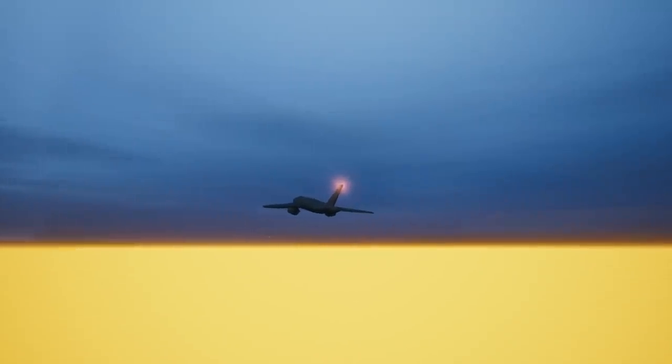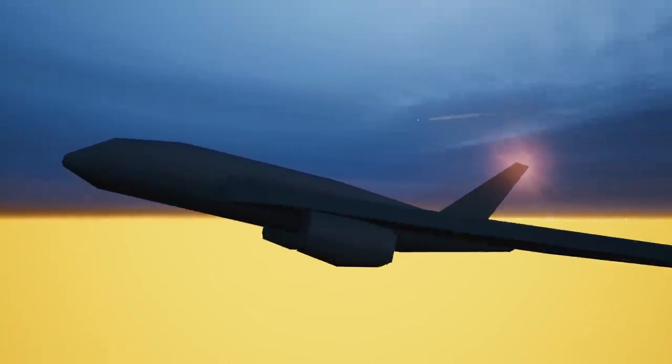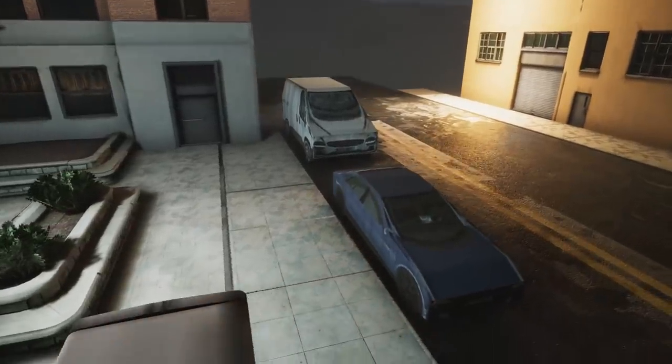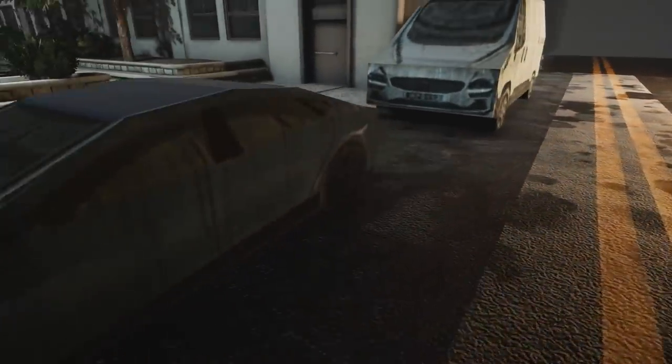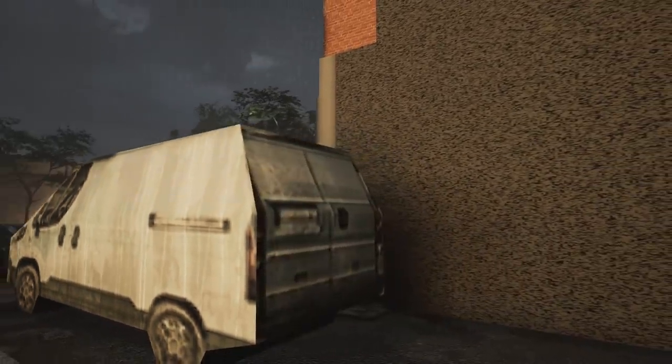Earlier I showed you a small airplane — now here's a low poly commercial airplane that seems to have no textures on it. And since we just looked at a low poly plane, let's take a look at some low poly cars too. Feel free to write your best Tesla joke in the comment section down below.